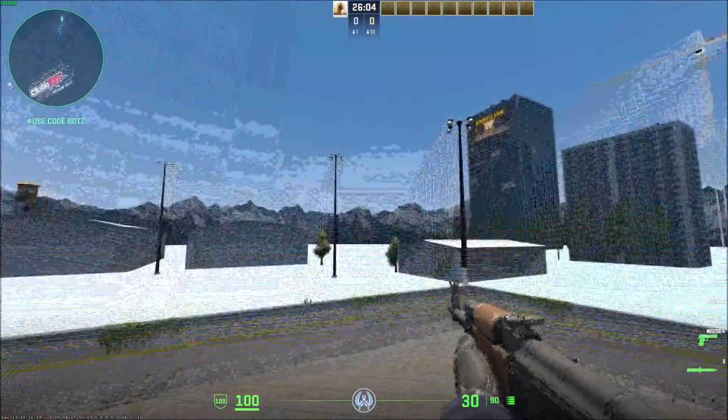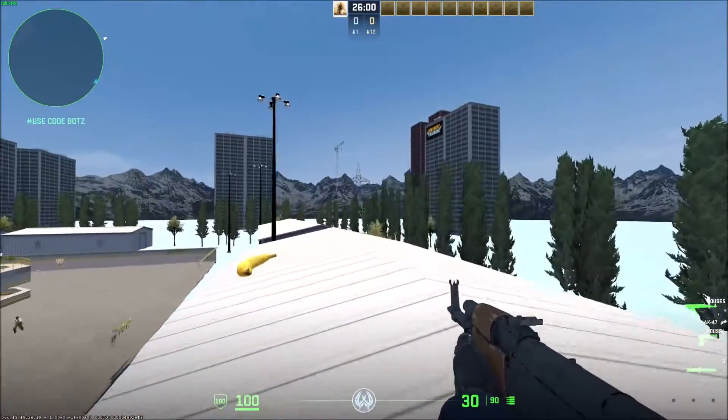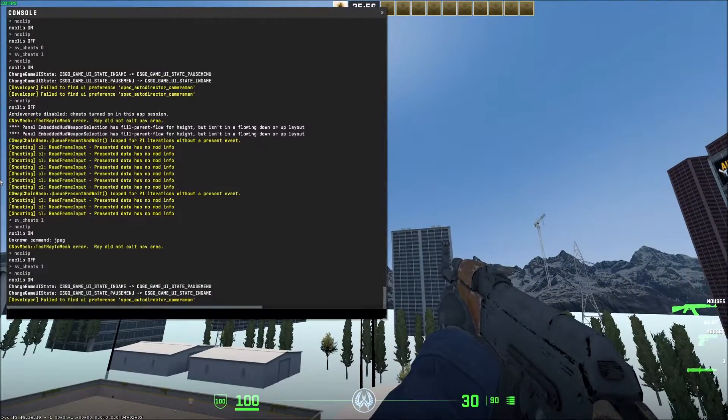Now you'll see noclip is on. Hit tilde again or escape to get out of the console, and then you can just fly around. That's pretty much it. If you want to disable it, hit tilde again and press the up arrow — that brings up your recent command.